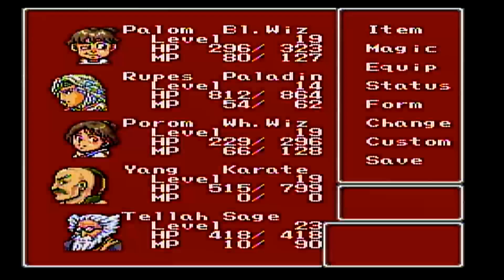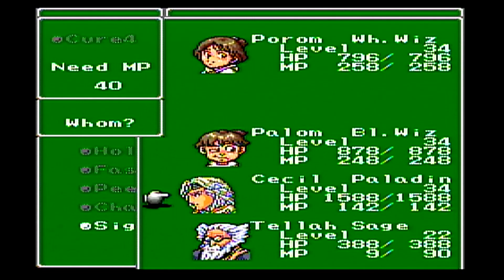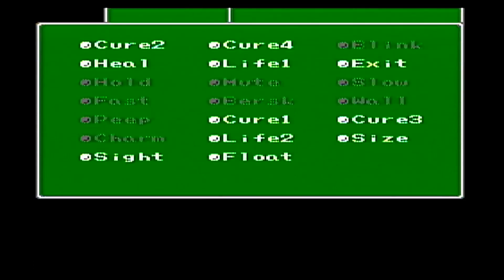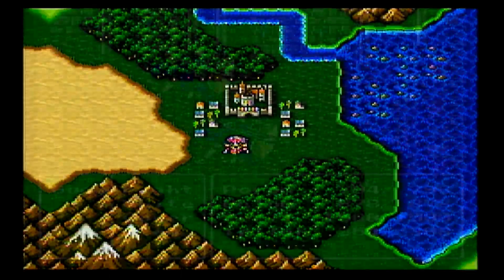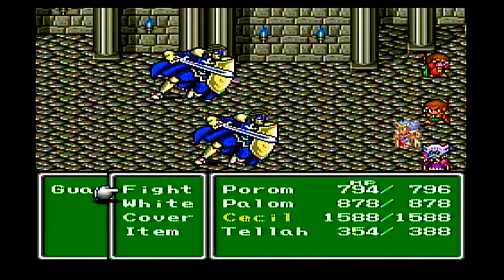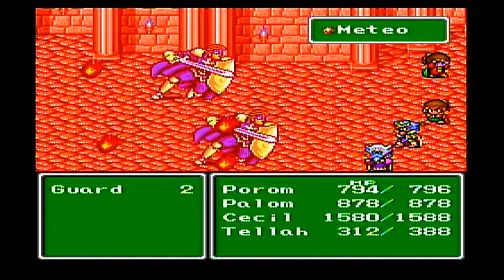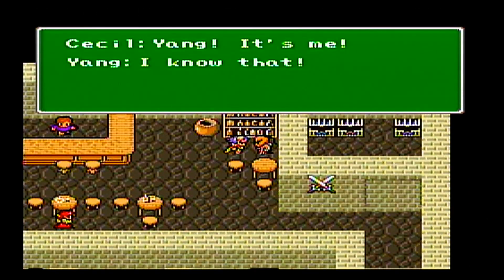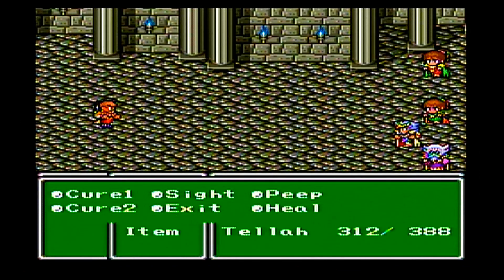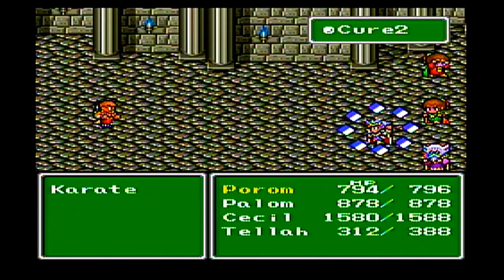We'll save here — you don't need the Tent because we're going to get free healing in a little bit. In the meantime, I'm going to show you how to underflow Tella's magic. What you do is select a spell he doesn't have enough MP to cast, and put it next to a spell that you can cast. So I couldn't cast Cure 4, but I could cast Cure 2. I selected Cure 4, then pressed left to select Cure 2 and pressed A at the same time — it caused the game to cast Cure 4 using the Cure 2 MP cost. That underflow allows us to use Meteor right there. So that's a sneak peek — take care and I'll see you in the next episode!